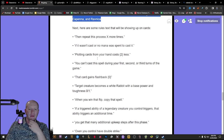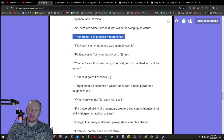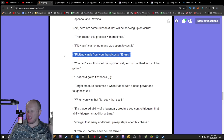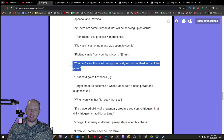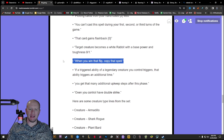Here's where it gets interesting. There are a couple of very interesting ones. One card has plotting cards from your hand costs two less - that's a very interesting mechanic for them to add. Another says you can't cast this spell during your first, second, and third turns of the game - that's a very interesting one. I assume that's going to be a very cheap card or something like that - a very interesting way for them to lock something back. Then there's one where a target creature becomes a white rabbit. Nice. Flipping's nice.